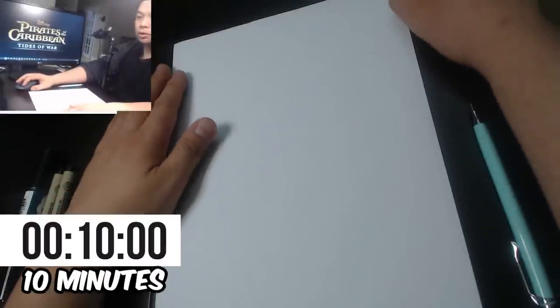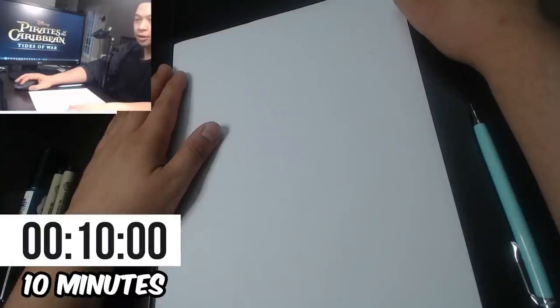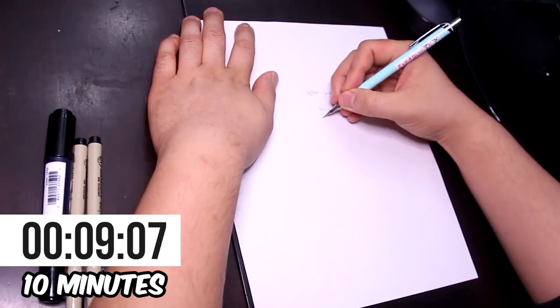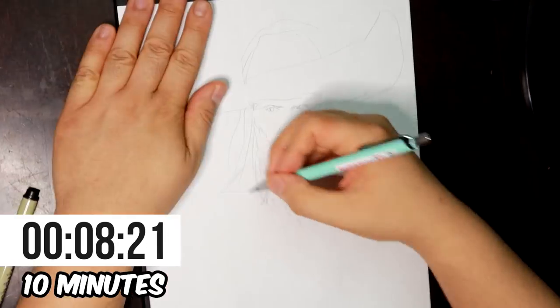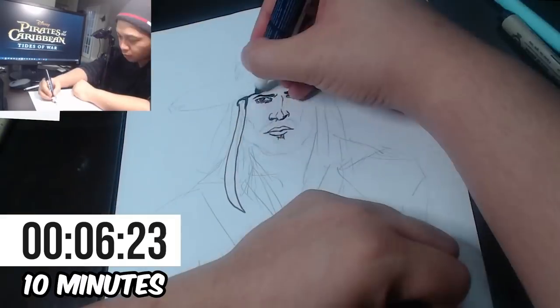Why don't we do the 10-minute drawing? Here we go — in 3, 2, 1, let's go. For the 10 minutes, I decided there was no time to draw a full body, so I just stuck to the head and the shoulders. But even so, there was a lot of detail to draw.